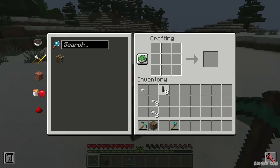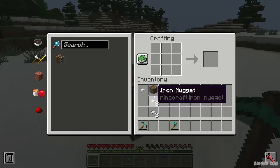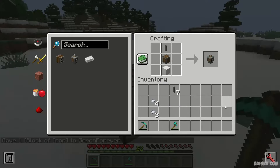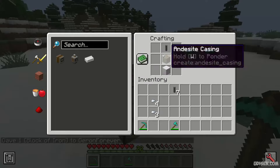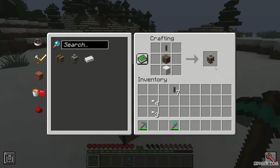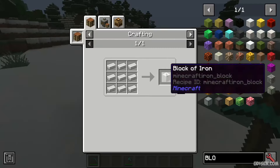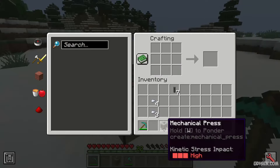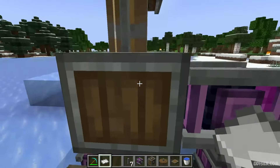We receive eight shafts, but we only need one. We also need N-DZ casing and a shaft. After that, use the thread type and make the mechanical press. You'll need a shaft, N-DZ casing, and three blocks of iron. A block of iron is made from nine iron ingots. I hope you remember the thread type.